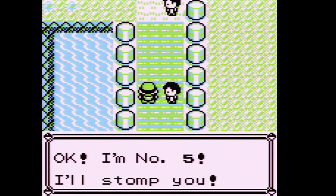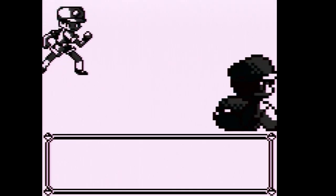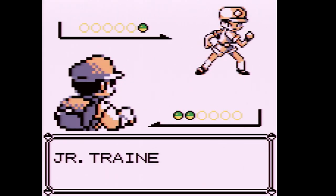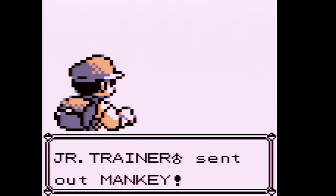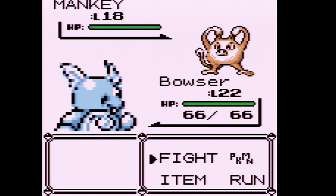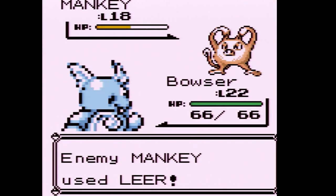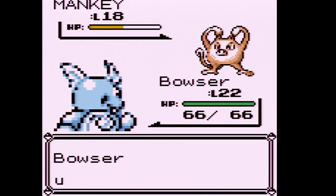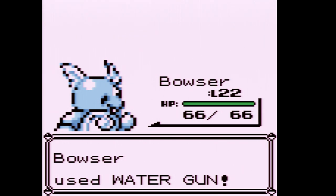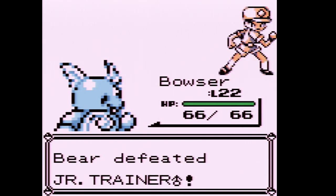Trainer number five — the last trainer on Nugget Bridge. A Junior Trainer sends out a fighting-type. That's one reason I didn't want to send in Jigglypuff — Normal is weak to Fighting. However, Karate Chop is actually a Normal-type move in Gen 1 rather than Fighting, so we're fortunate. We beat the Junior Trainer.